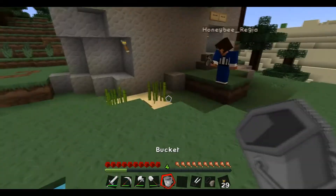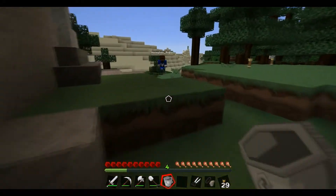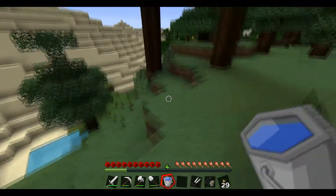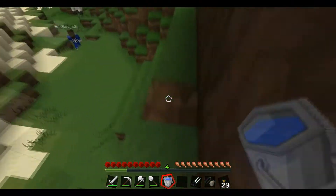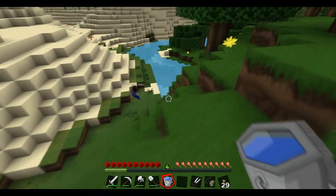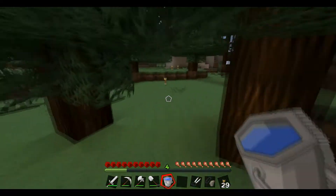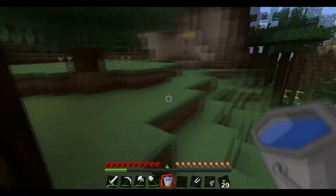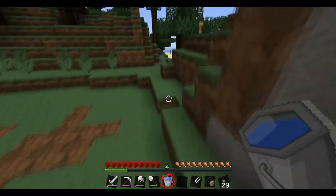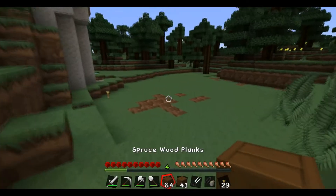Sugar cane grows taller and then you break it and collect it. The color is slightly different depending on whatever biome you're in — on sand it's kind of brown. Those tall things are tumbleweeds; you just destroy them. I got four cactus earlier to plant later on and made some cactus green dye. Let's build a house, come on.